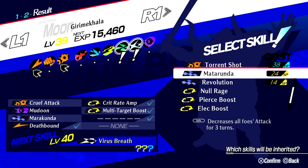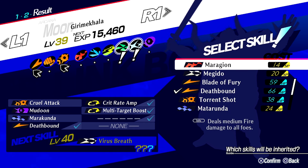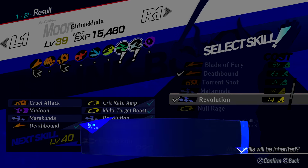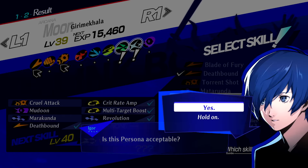To put it simply, these builds rely heavily on stacking Crit Rate boosting abilities such as Crit Rate Boost, Crit Rate Amp, and Apt Pupil together with physical attack boosting abilities in order to deal massive amounts of damage.